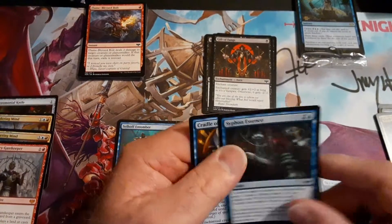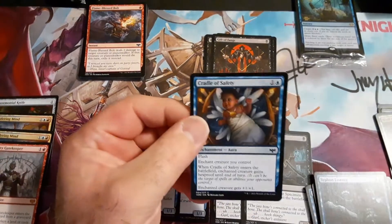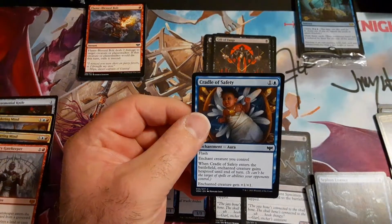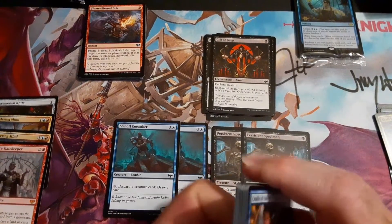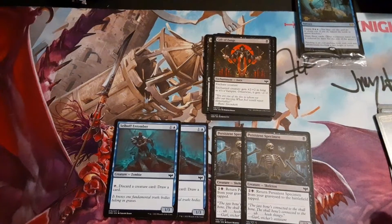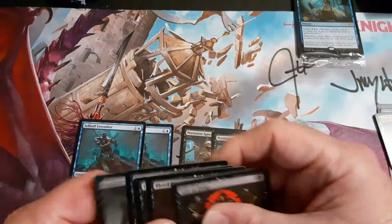Enchant creature you control — enters the battlefield, gains hexproof until end of turn, enchanted creature gets plus one/plus one. They brought these back. I'm going to tell you right now: I'm not going to play red. I'm just going to play blue/black — that's where we're going to go, and we're going to play the removal.